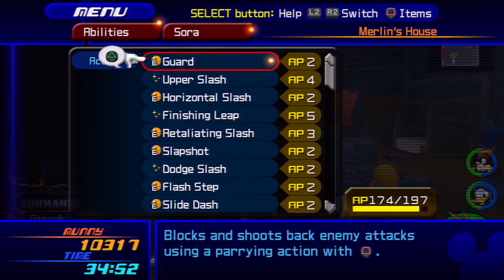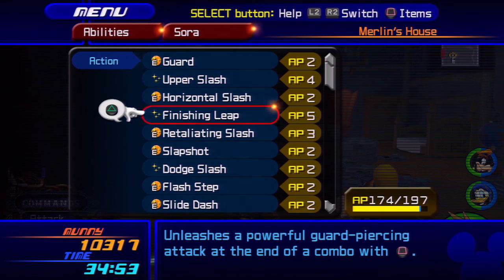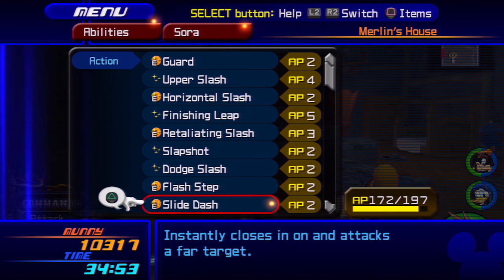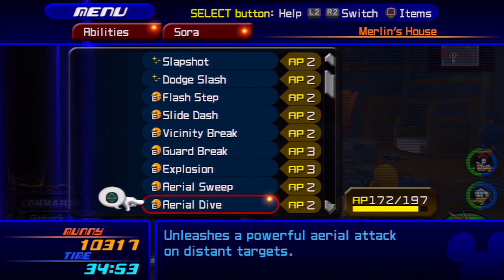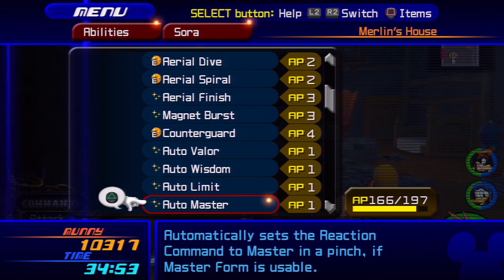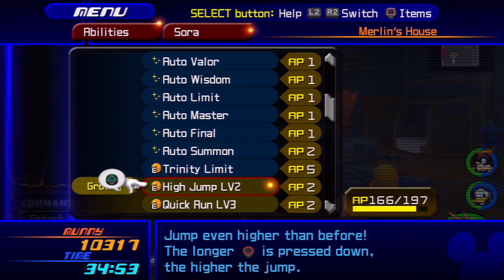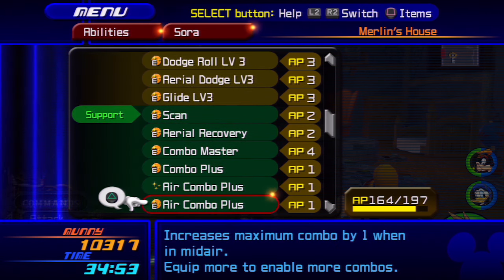Now the ability setup is extremely important. Look through my abilities and note what I have equipped and un-equipped. The key things: make sure you do not have any Aerial Finishes equipped, and make sure you do have the Negative Combo ability equipped. Go through this section of the video and un-equip the abilities that I have un-equipped.